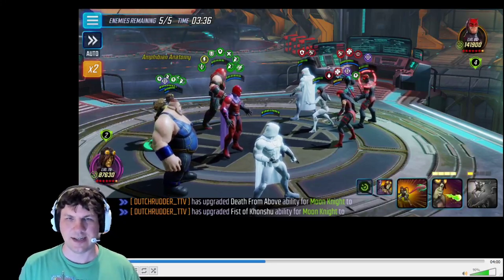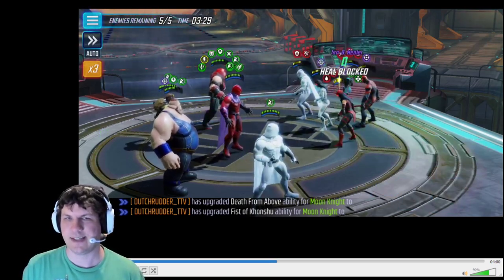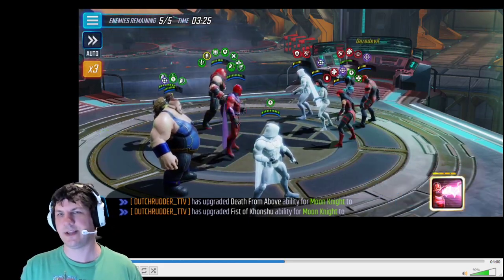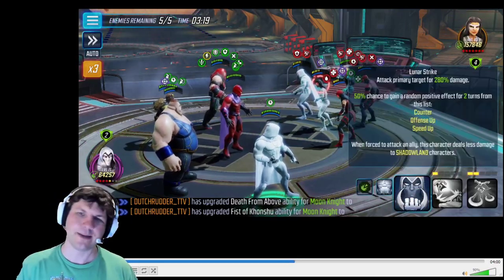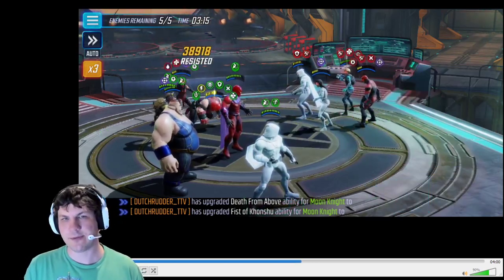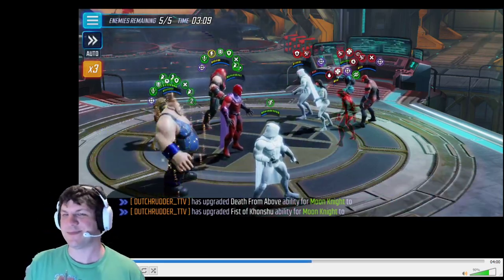I did put Moon Knight on the end because he is a little underpowered here — I think he was like 65k in this fight. Putting him next to Blob just means that he takes all those deflects on every enemy turn and just keeps turning them into turn meter, which is awesome. I really like that part of his kit. It also means I don't have to build the whole Shadowlands team to make use of him. I can stick him on Brotherhood for right now, replace Pyro, and do stuff like this.